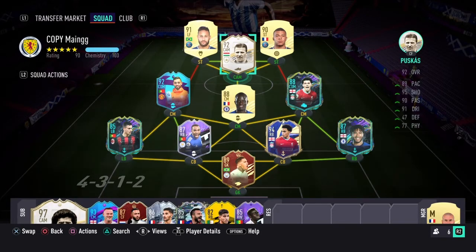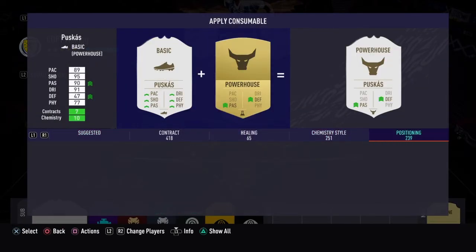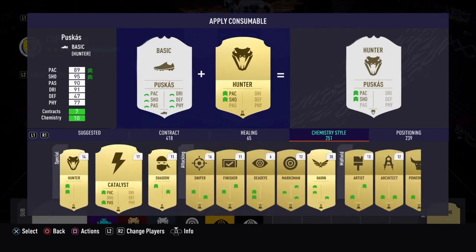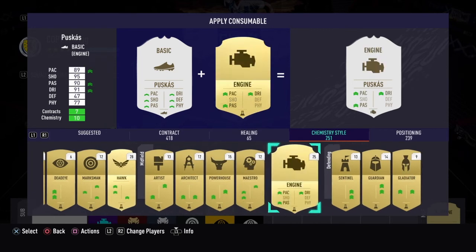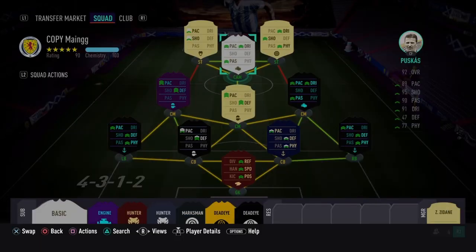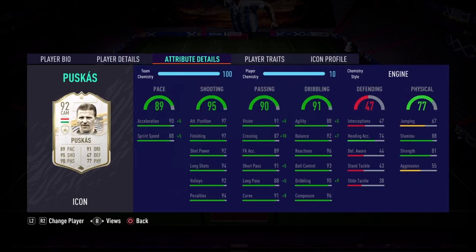Thank you very much for watching the video today, I appreciate it. Ferenc Puskas as the mid or prime player pick — what a player he was in his day, and what a card he is on FIFA. I think I'm going to slap an engine on him for now. But yeah, what a card — Puskas. 84 goals and 85 appearances for Hungary, and 383 goals in 369 appearances for Budapest as well. Jesus. What a card. Anyway, thank you very much for watching. See you in the next video. Peace.